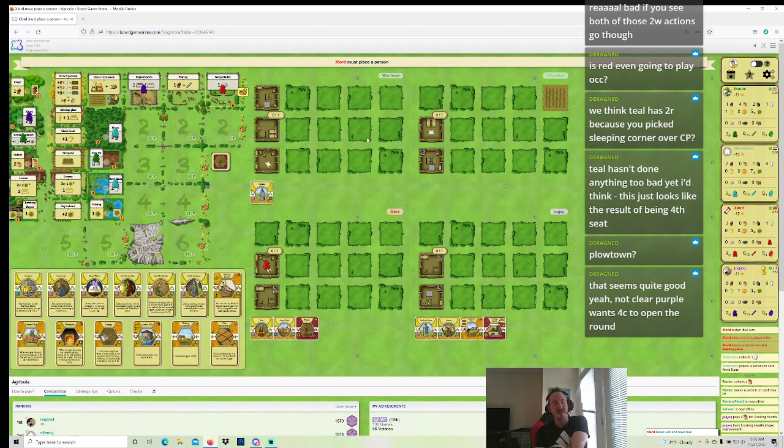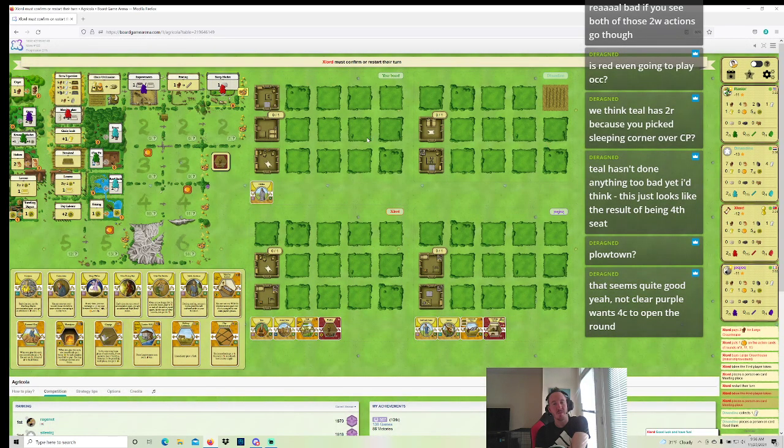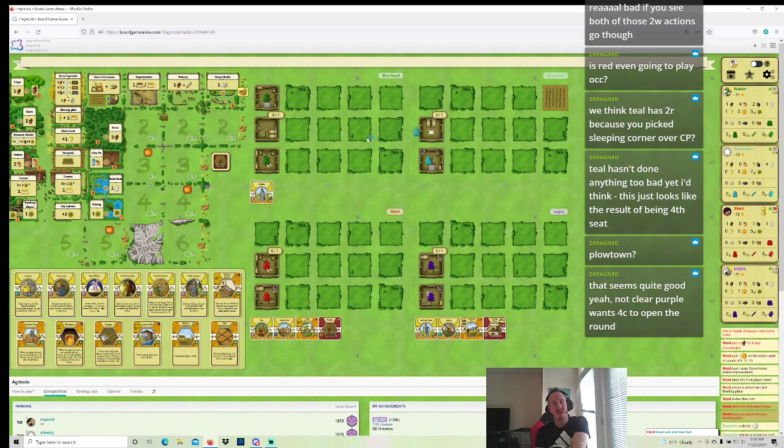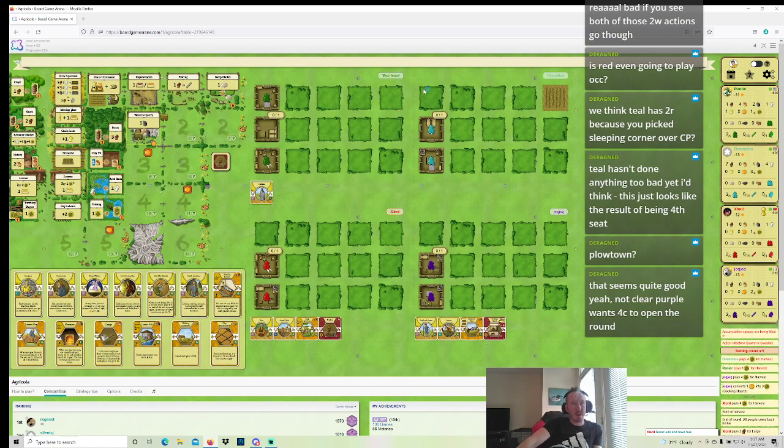Coming from the man that took a single read action in this game — but single read with Childless is much more defensible. Essentially what single read is for Childless is it helps you get Childless out one more round. So that read action for me was like a read-grain-food action — to make sure I could build a room in round three. A read-grain-food action's pretty good. Just a read is pretty bad. Anyhow, I'm going to take another grain food — I just want lots of grain. Growth doesn't flip, nor does reno, but we didn't want to see growth, so that part's good. I like later growth.